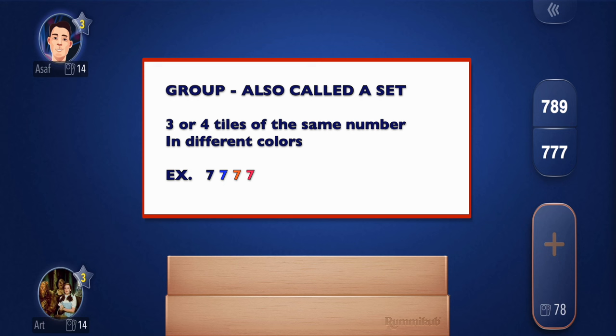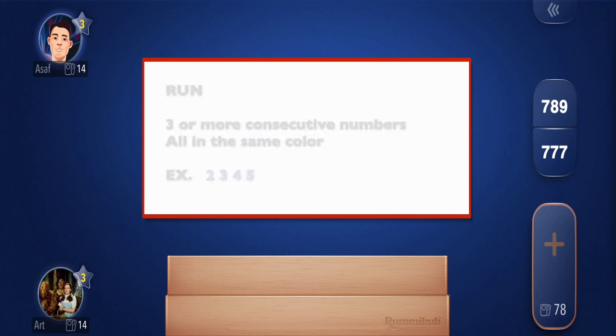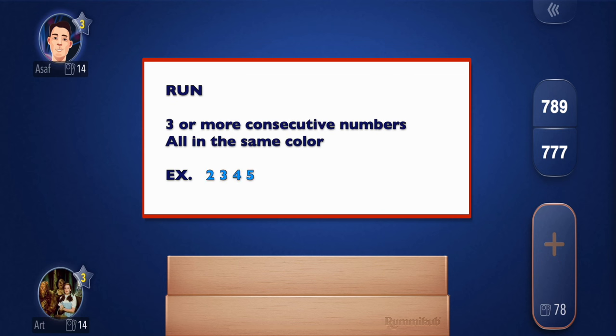For example, a black 7, a blue 7, an orange 7, and a red 7. And what's a run? A run is three or more consecutive numbers all in the same color. For example, a blue 2, a blue 3, a blue 4, and a blue 5.